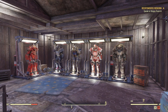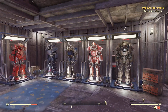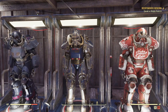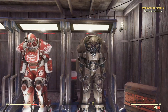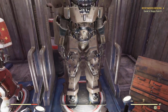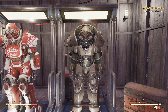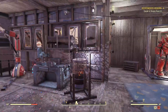Over here we've got a power armor display area. Got the Red Rocket — I believe that's the Ultrasite Tricentennial — because yes, I actually pre-ordered the physical edition of this game because I was an idiot. Nuka Cola armor, and I have no idea what that armor is. Armor Ace — okay, whatever, Armor Ace must be one of the board game events.